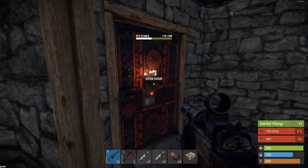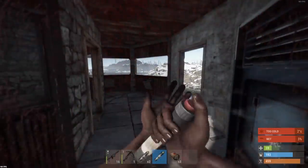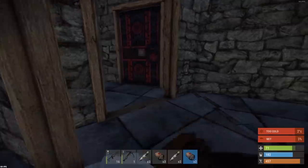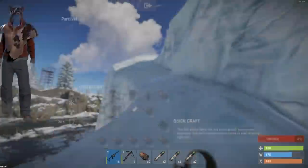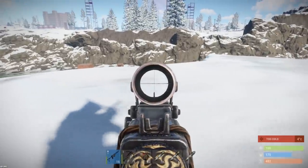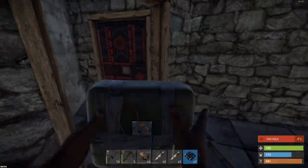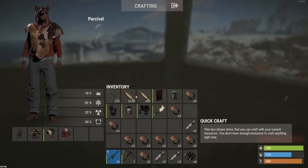I'm annoyed I didn't bring all my C4. All I've done this wipe is farm so I haven't had too much time to play. There's another door - that's eight, twelve, sixteen - that's all our satchels gone, we're going to have to start bringing C4 now. So we're going all in now - seven C4, that's everything we've got, all of our explosives. I haven't brought any fire arrows - a big cock up on that front. I'm going to have to use rifle ammo, so I brought all the rifle ammo from the raid base and we're going to blitz through the TC with that.